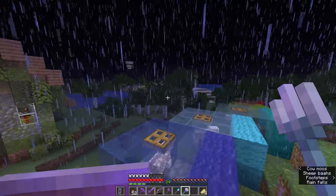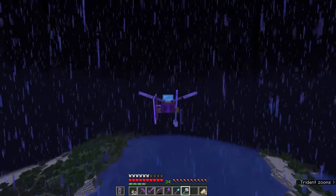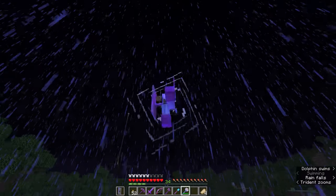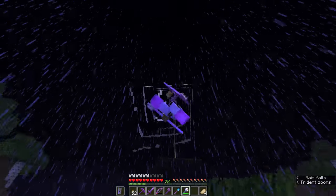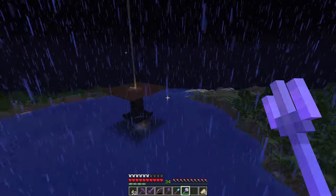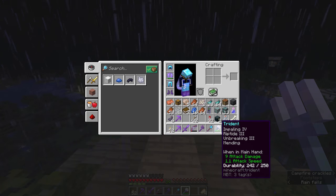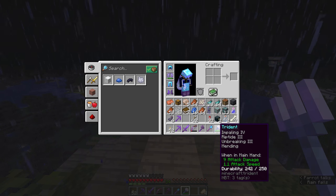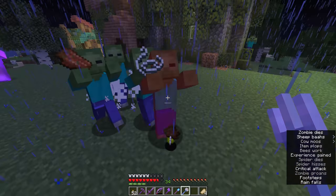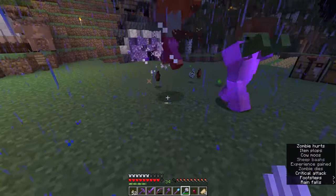Where Riptide really comes to life is in the rain, because you can launch yourself the same way as from water, and you can boost yourself through the air with Riptide and Elytra repeatedly with right-click spam, staying aloft for quite a while. You can pick up very high speeds — possibly faster than firework propulsion. Of course, watch the Elytra durability, and every use of Riptide has a chance of knocking durability off the Trident, though Unbreaking 3 lessens that. The Trident is also still a solid melee weapon, about equivalent to a Diamond Sword.